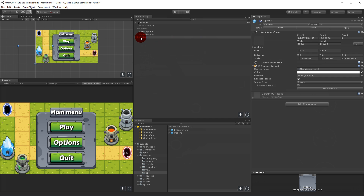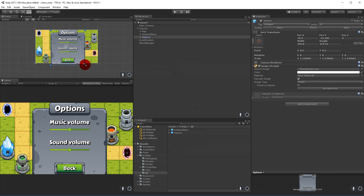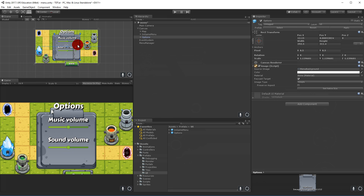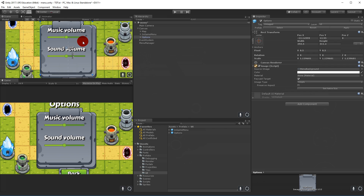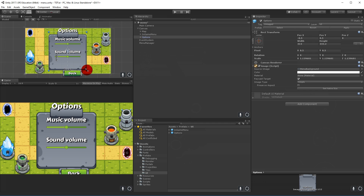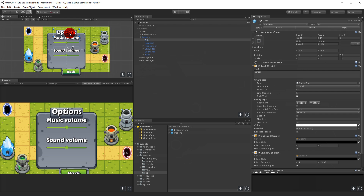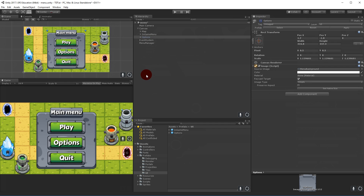Try to scale it down so it has the same size as the rest of the menu. Scale it up so it fits, then take the title and move it down and make it a little smaller. Once everything looks right, disable the options menu again.